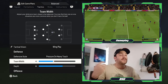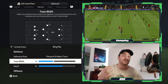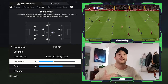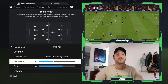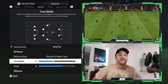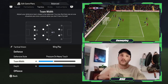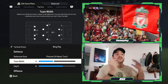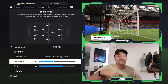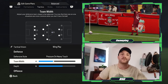Moving on to the team width, I've set it to 40. You can get away with a team width set to anywhere between 25 and 40. I like the more man-to-man style of play but also having that nice compact central area, which is essentially what they tried to do. They always tried to flood the opposition wingers or fullbacks into those wider channels, looking for them to supply and create from those wider angles of the field, making sure it was very hard to play through the central areas.